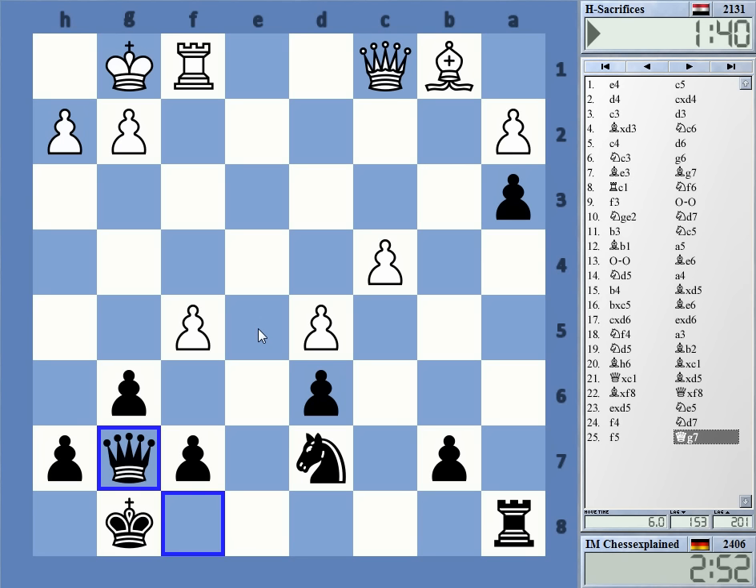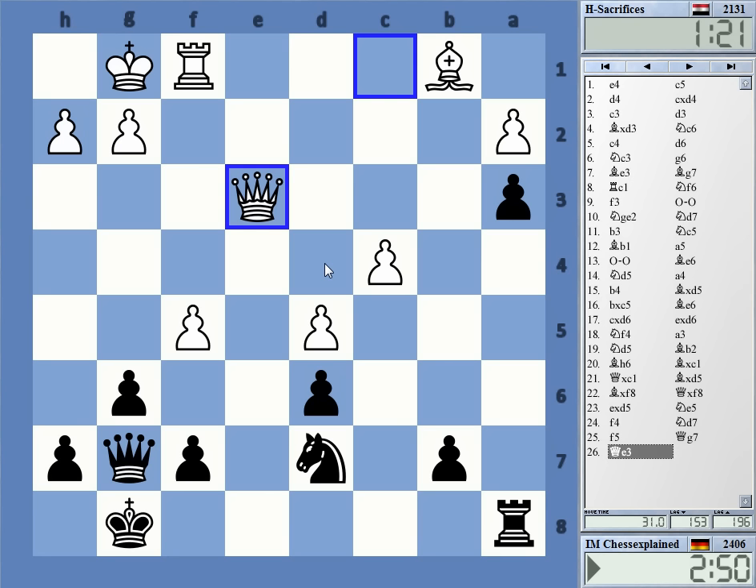I'm somewhat ahead on the clock — that's good. My idea is queen d4 check and maybe rook e8, trying to exploit this activity. Queen d5 here, or...